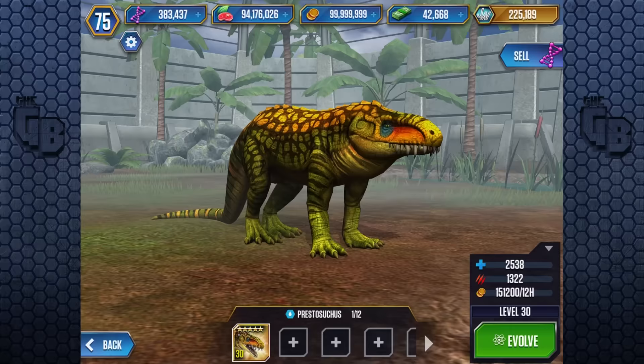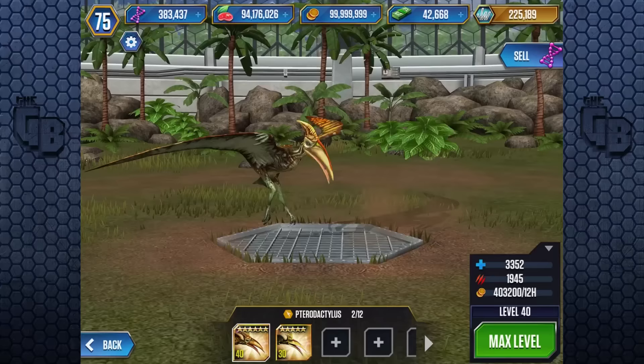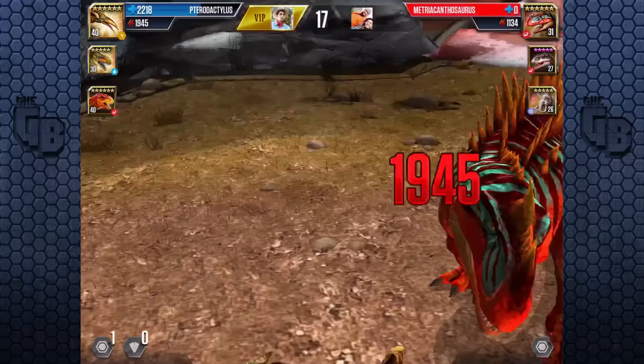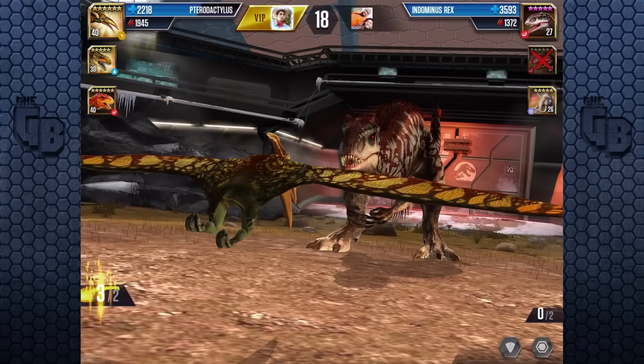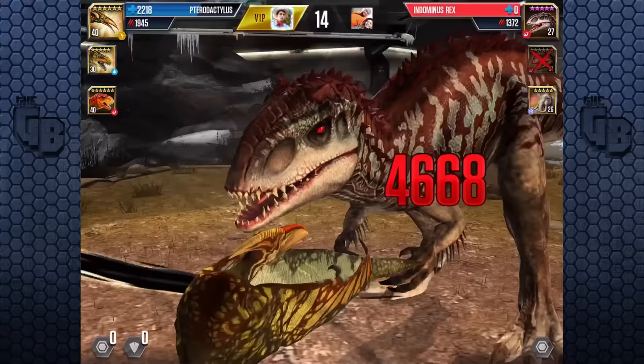Which brings us to number 4 — Pterodactylus, another VIP creature. Just like Prestosuchus, it technically doesn't cost any DNA. With slightly less health than Prestosuchus at 3,352, but with more attack at 1,945, as well as it being a flyer, this put it pretty high on my list. Pterodactylus really didn't have any competition when it came to battles — herbivores have been on the weaker side, and for the longest time Pterodactylus has been able to hold its own against the majority of them. And as long as it has a carnivore on its team to back it up, there's really no stopping it — that was, of course, until the recent introduction of Segnosuchus.